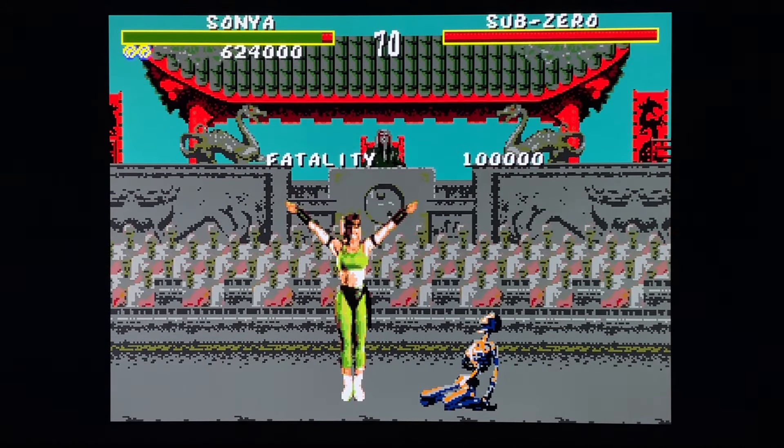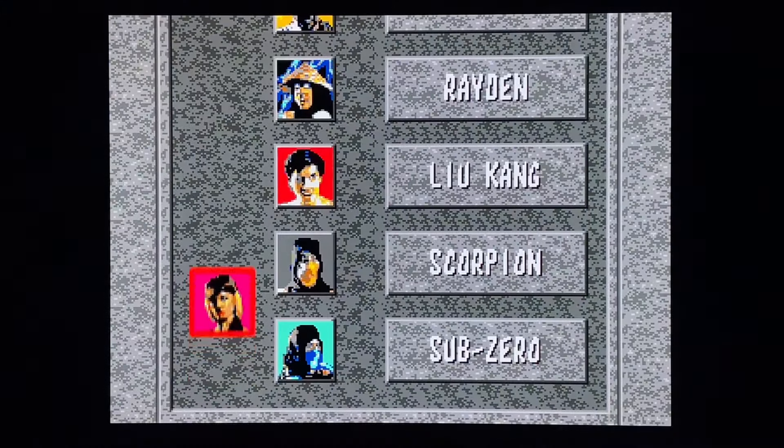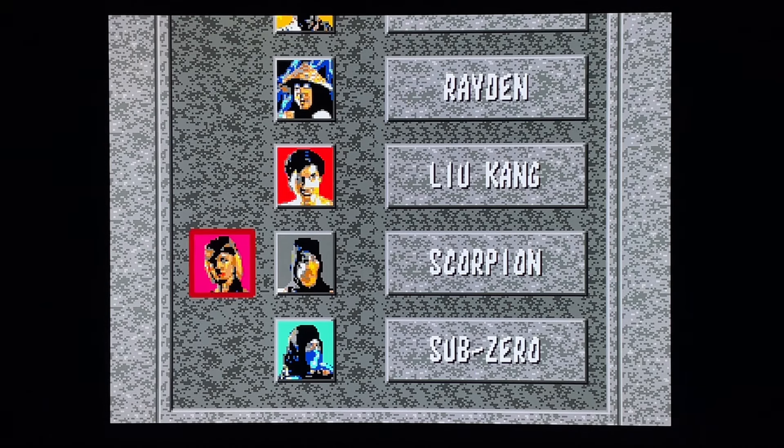So there you have it ladies and gentlemen - the seven finishers from the Genesis version of Mortal Kombat. As you can see they were pretty lame, but overall the game was still good. It was good because the Super Nintendo version had good animation but horrible latency between the controller and the system - it was a mess for controls, and that really ruined the Super Nintendo version. This version overall was probably more fun to play back in the day. Without the blood code it was still good - the finishers were lame but three of them remained intact.